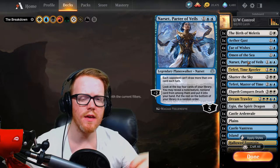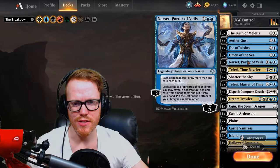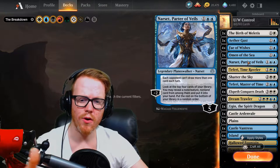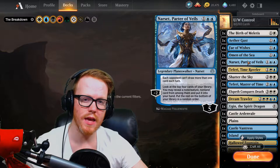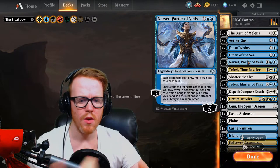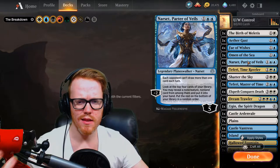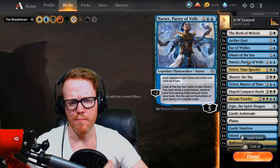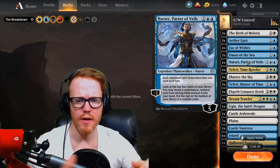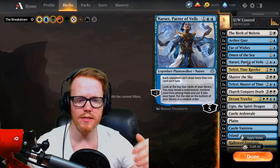Narset, Parter of Veils is a card you've probably run into if you've played against Azorius Control. It slows our opponents' drawing down so they can't draw more than one card a turn. It also lets us dig the top four cards of our library and look for a non-creature, non-land card — maybe a board wipe, removal, another Narset, or even a Teferi. These uncommon Planeswalkers are going away in September, but overall it helps us control our opponent's drawing so we can gain advantage while our opponent stays behind.